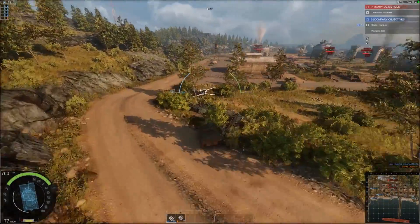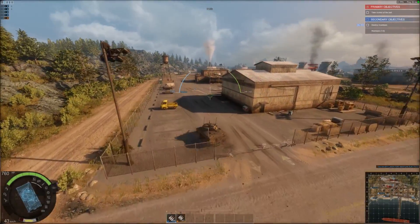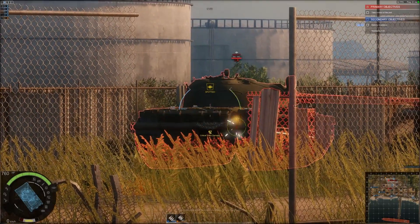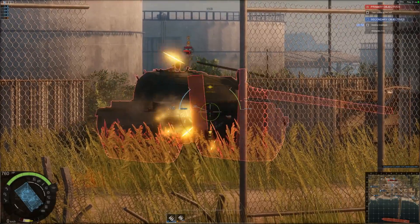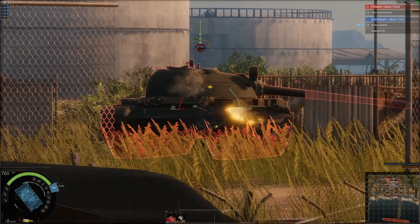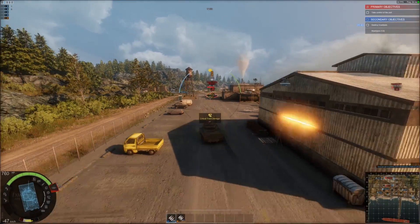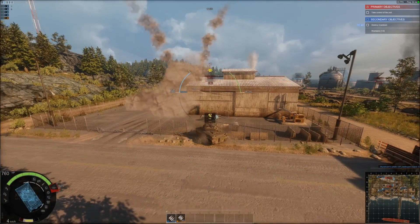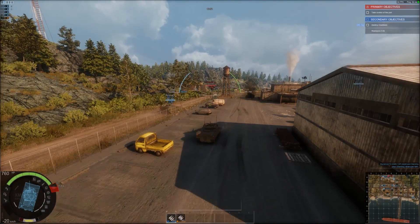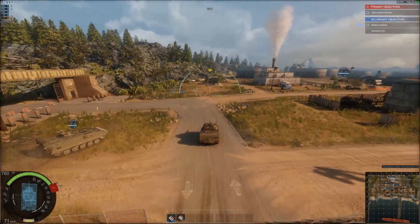I'm just driving up here to get the secondary objective, at least the first one. Trying to get some flanking shots and rear shots in here. Going in for the engine shots. Going to mark him as a priority target. I should go up! That was lucky — he just spawned there. Otherwise I would have seen him; he practically spawned on me.